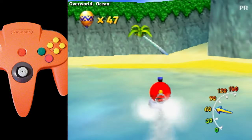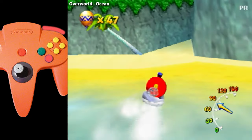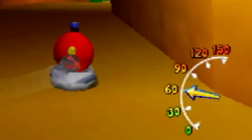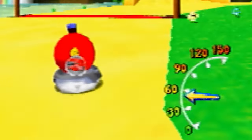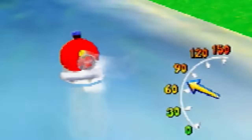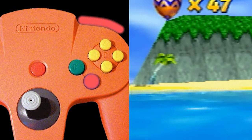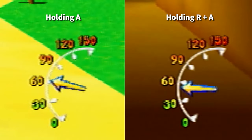Instead of driving in a straight line, drive the hovercraft in a winding, snaking motion along the path you wish to follow. This is vastly faster than just driving in a straight line. The reason this tech exists is likely thanks to special programming that helps the hovercraft keep its speed during a turn, which is where hover would lose the most speed by far. If you are always turning, you will always gain that boost of speed, allowing you to travel much more quickly overall. Snaking should always be used in conjunction with A-tapping, because holding R and A at the same time is actually slower than just holding down A by itself.